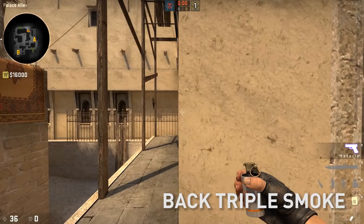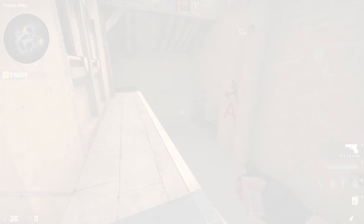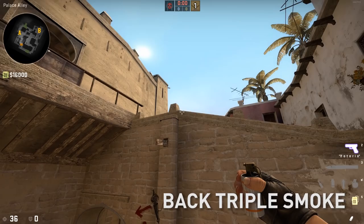Next is our back triple smoke. Come to this corner, do a lineup between this nub and this wall, simply left-click throw. That's going to fly on the right side of triple, smoking out the back of triple.